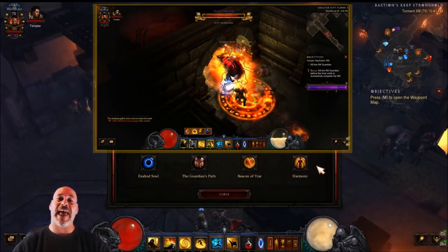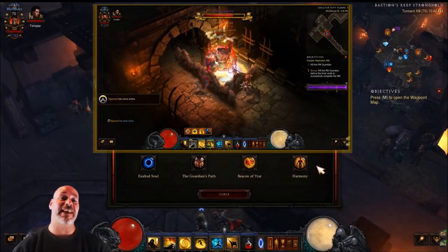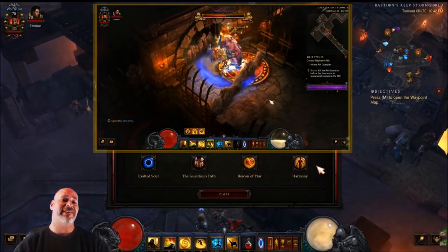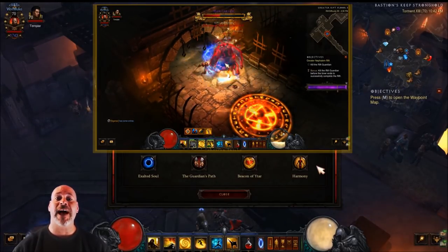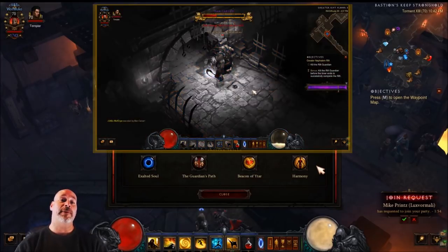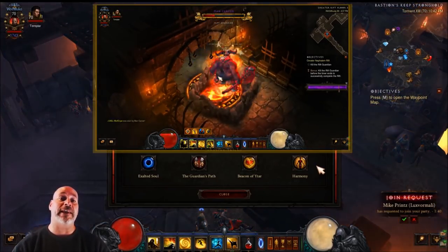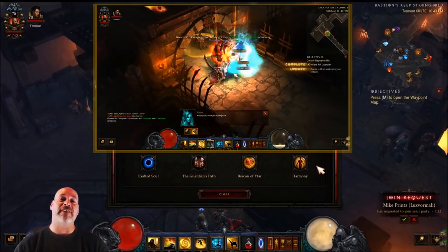So there you have my Sun Wuko's Lashing Tail Kick greater rift pushing build for season 12 in Diablo 3. I can't wait to keep testing it — I think it can rival Uliana's and come close to what Wave of Light can do. The only problem is that it's ridiculously squishy, but once that's figured out the damage is not a problem. Let me know in the comments if you have any changes to test or thoughts on the build. Thanks so much for watching — hit like, subscribe, and have a fantastic day!